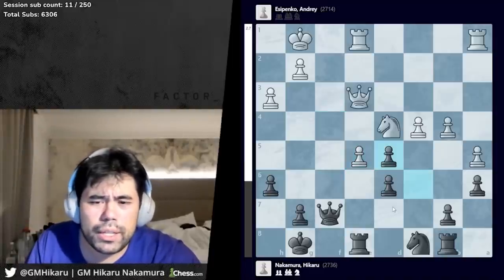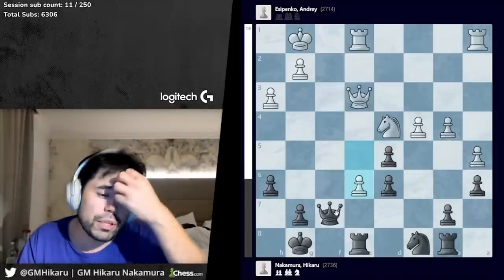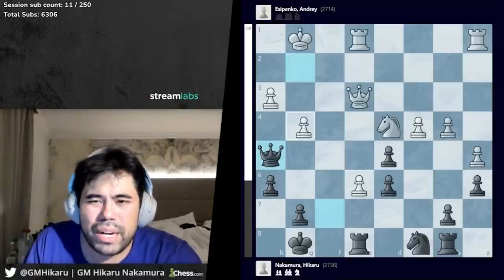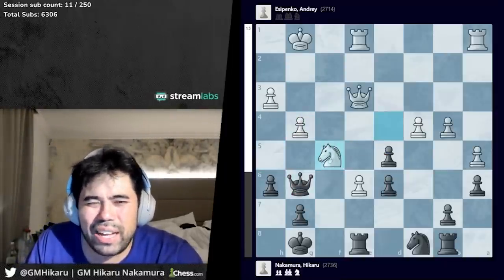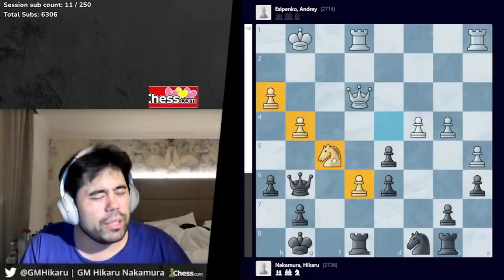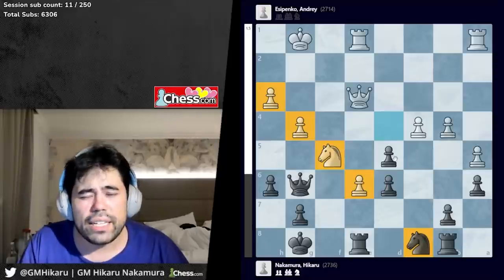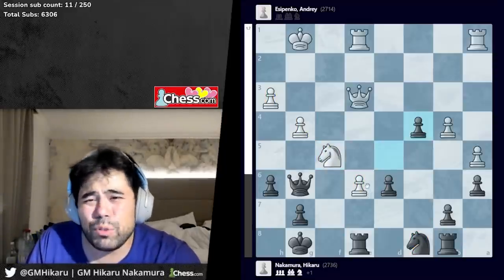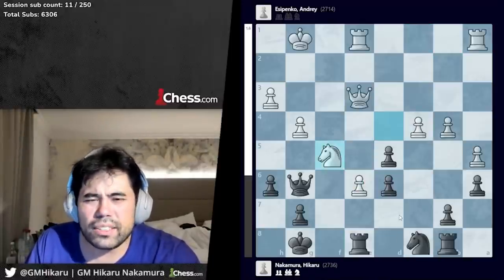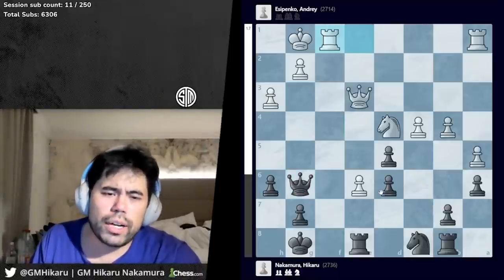Now Andre plays e6, I go queen g6. Initially I wanted to play queen h5 to guard the pawn rather than end up down a pawn, but after g4, queen g6, knight f5 — white is probably close to winning. I can't remove it and my knight on c8 is just so bad. Say d takes c4, rook c1 or e7 — it feels like white should be winning technically. So I go queen g6.